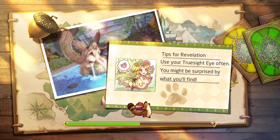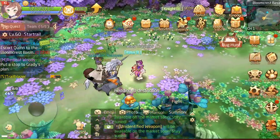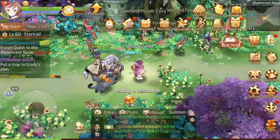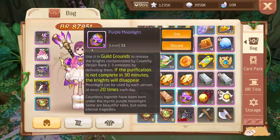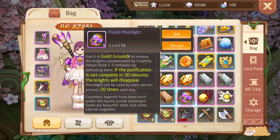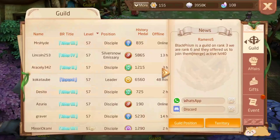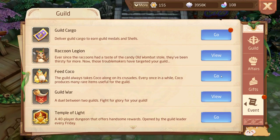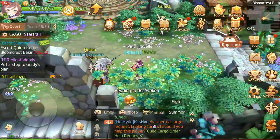When you get to a certain point the game will ask you to join a guild. Just go to Guild, apply for one, and hopefully you'll get in depending on the guild requirements. You'll also receive an item to use in the guild grounds, and you might wonder how to get there — it doesn't auto-teleport you. The way I found is to go to Guild, then Events, click 'Feed Cocoa,' and click Go — that teleports you straight to the guild grounds. That took me hours to work out.